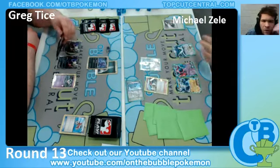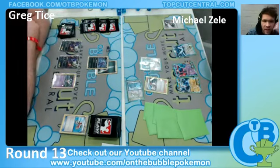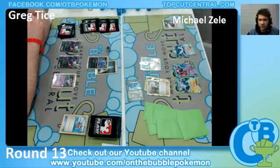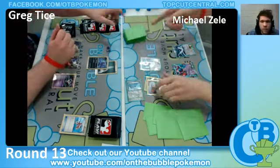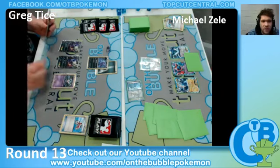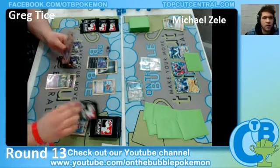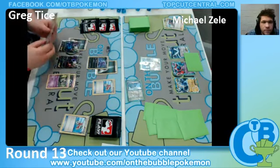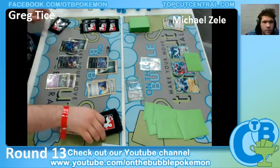Alright, so we got an Ultra Ball for the Lugia, and then a Skyla here for a Juniper - ouch. These are always fantastic when you got a Skyla for another supporter. Darkeride Dusknoir, a really interesting choice. Something with the Frozen City there. Oh, the Stage 1 Evolve. Darkeride Dusknoir.